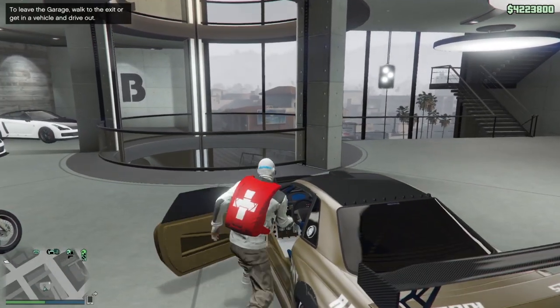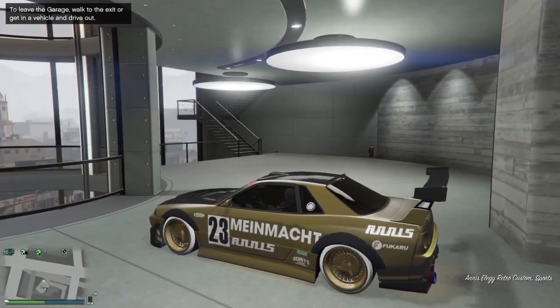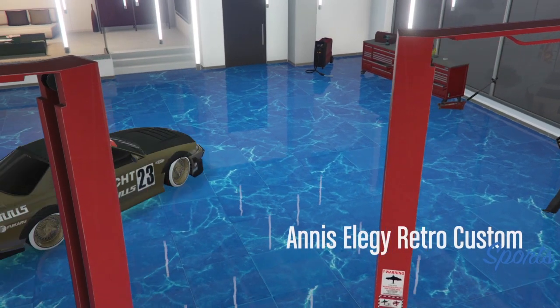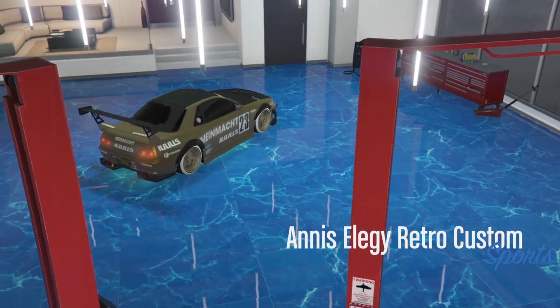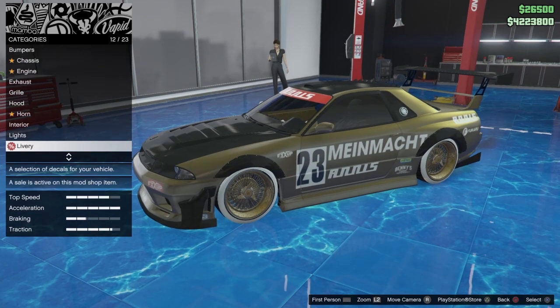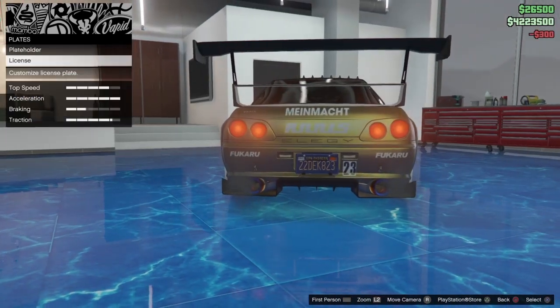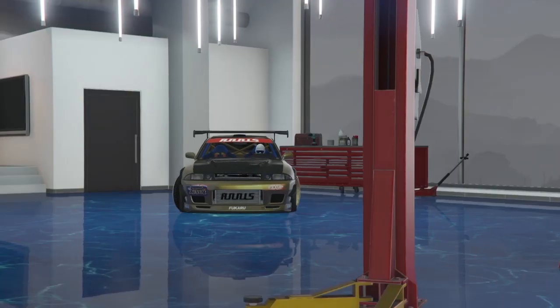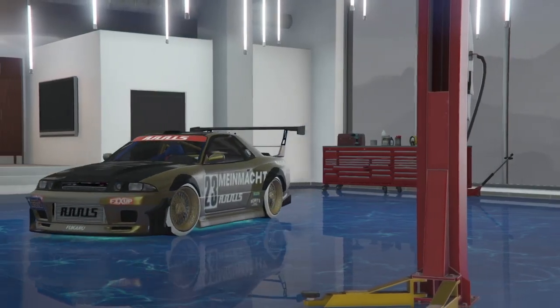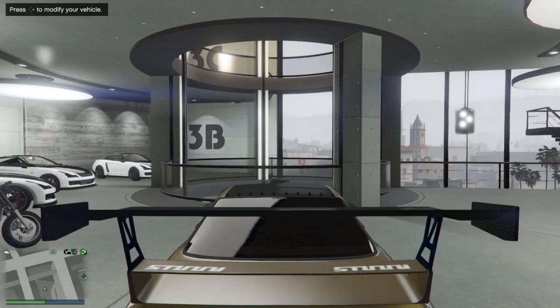Get back in the car and press right on the D-pad. Change anything on the car — I will change the plate color. Now exit to Office Garage 3, and you have successfully duplicated the car. That's it, man — it's so easy!